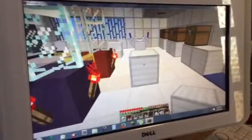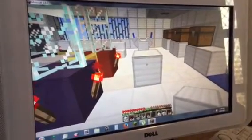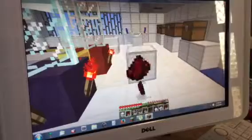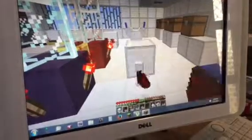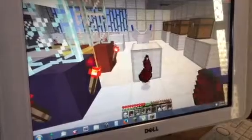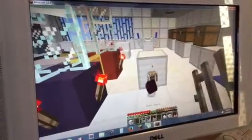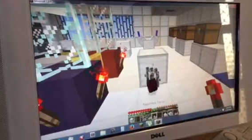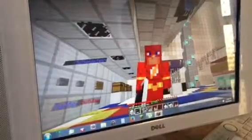To make the Iron Man suit, you need one block of iron, a stack of redstone, a piston, five iron bars, and two redstone torches. I'll just try throwing these on the ground, and that gives us a build computer.